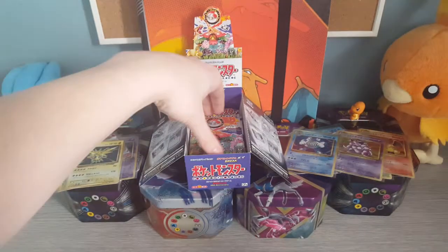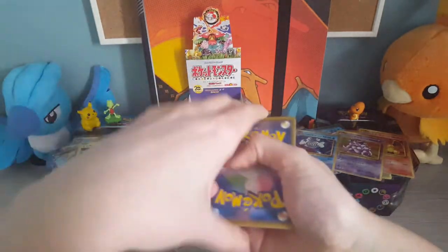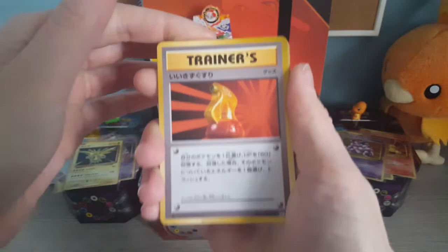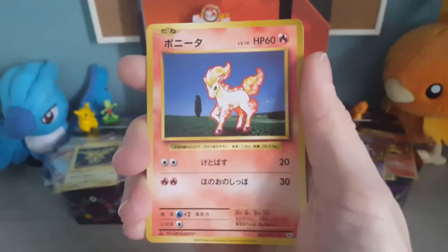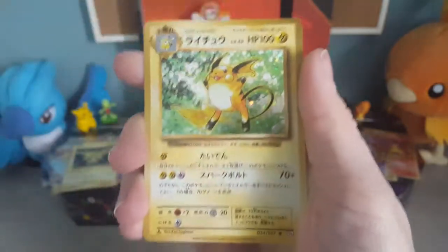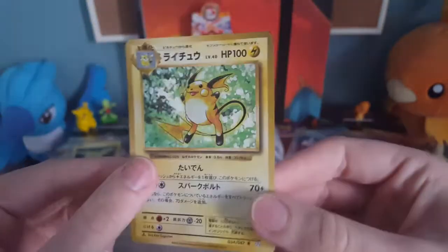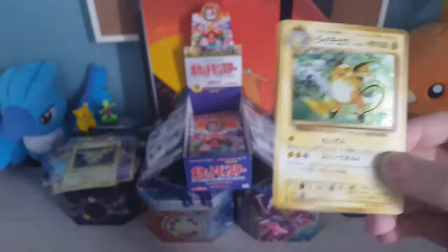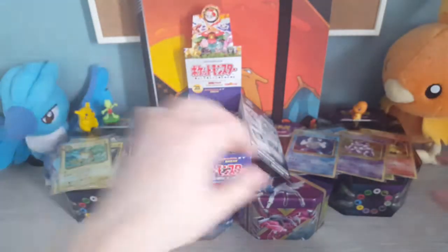And the last pack of this half of the CP6 box opening is starting off with a Super Potion, Electrode, Charmander, Diglett, a Growlithe, Ponyta, Drowzee, Magmar, and another Hollow Raichu. Okay, so nothing too crazy I guess, apart from the fact that we got two of the same cards.